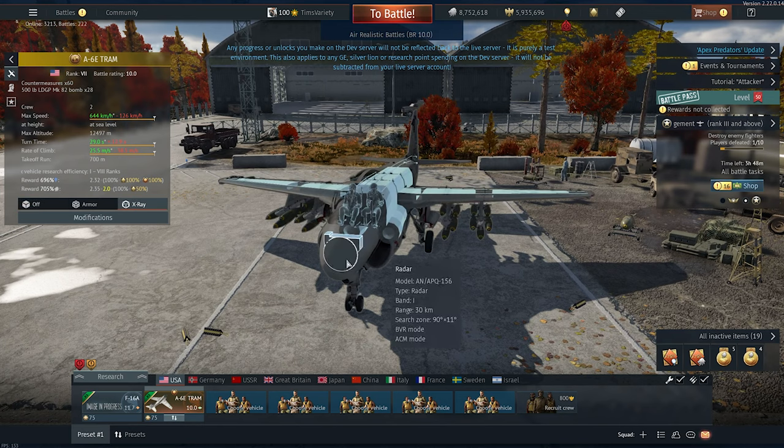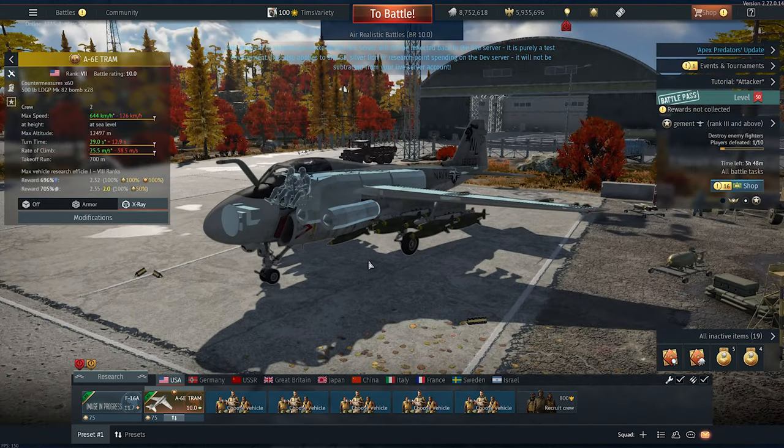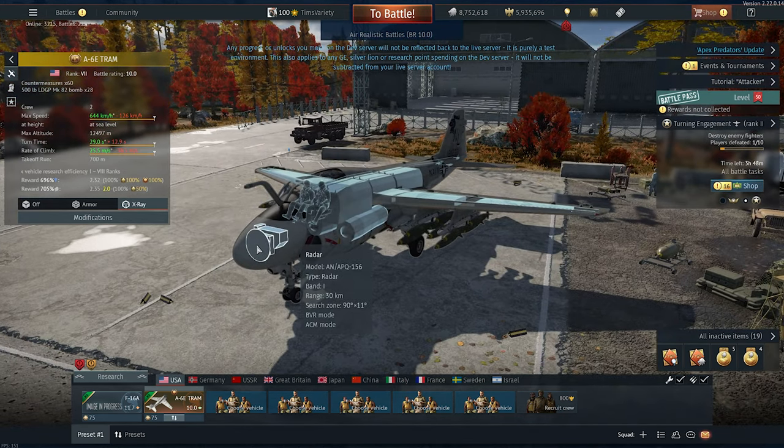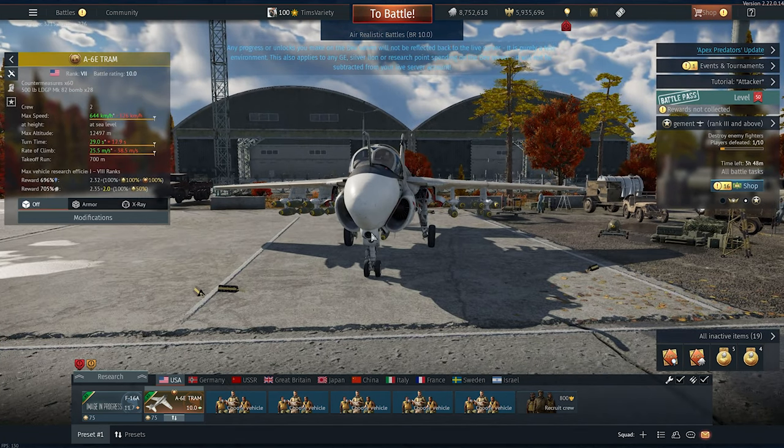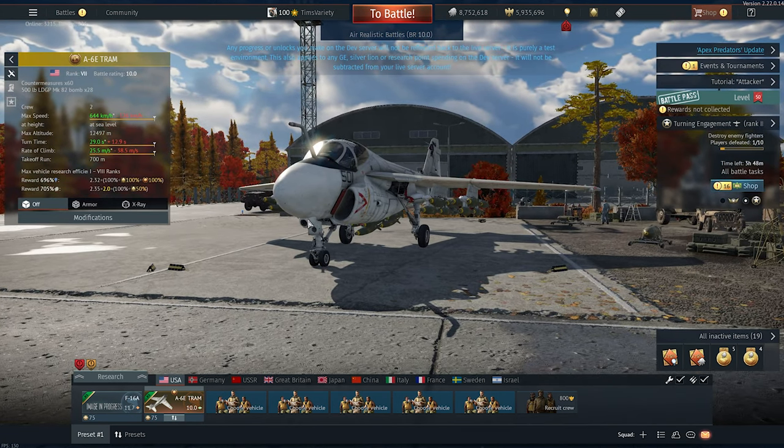The radar is the AN-APQ-156. This is a decent radar set for battle rating 10.0. It doesn't have any advanced modes or anything, but it's got relatively okay range and it picks up targets well — at least, it's supposed to. It's got a full ballistics computer, as you would expect, and it's got a sensor pod hard-mounted under the nose. There are some limitations to that that I'll show you in a minute.